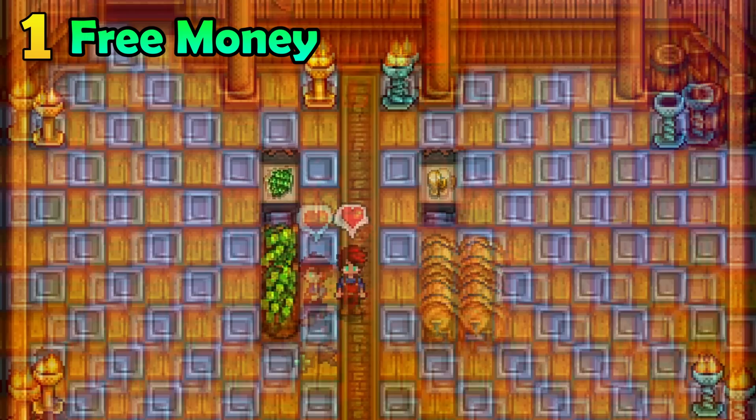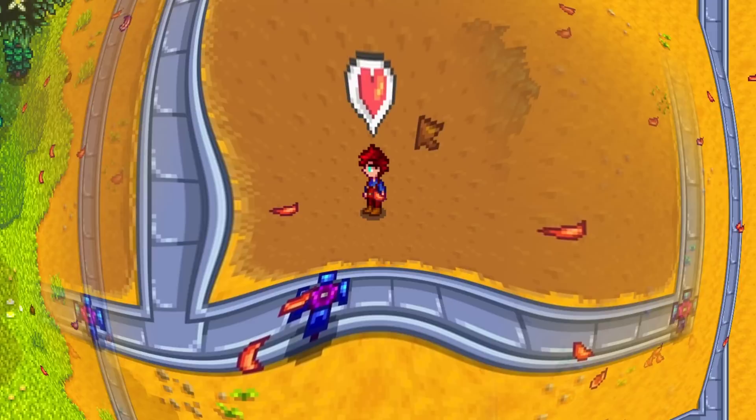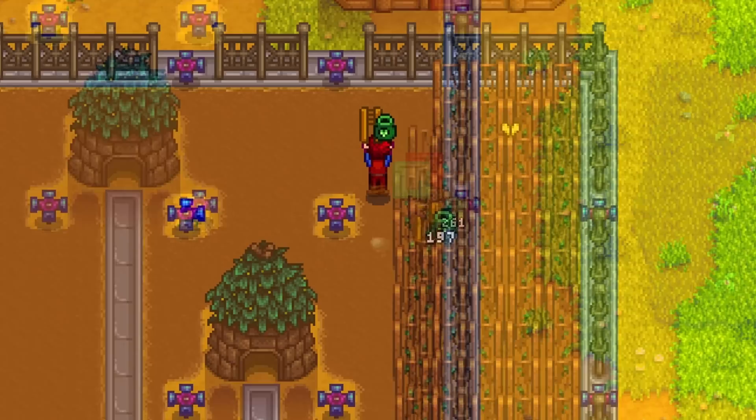In my last video I showed you just how amazing hops can be. The problem is that you will have to harvest and drop these hops into kegs every single day. I am lazy and won't stand for it. However, there is a method to make the same riches with much less effort. First, grab yourself a junimo hut. This is how much ground a junimo hut can cover. Place the minimum amount of sprinklers in the most optimal positions like this, and then plant hop crops on every single available spot on the first day of summer.